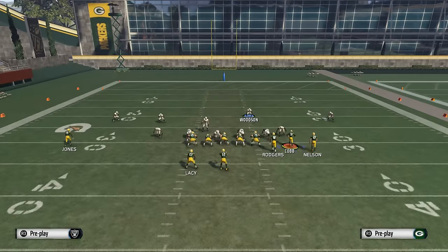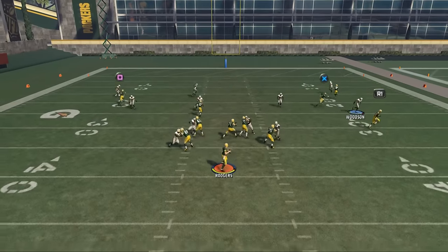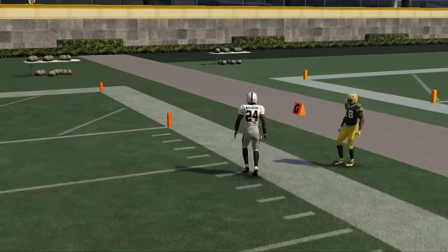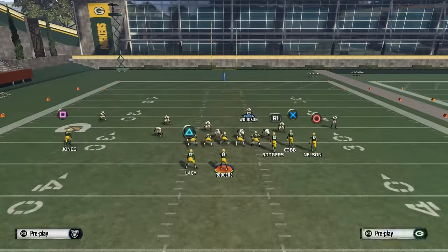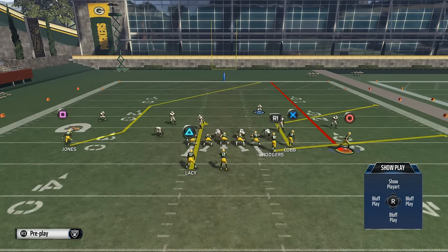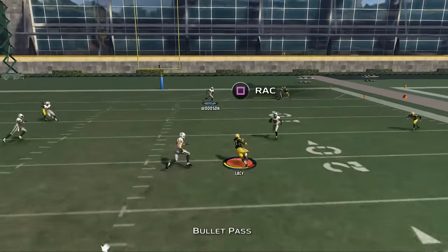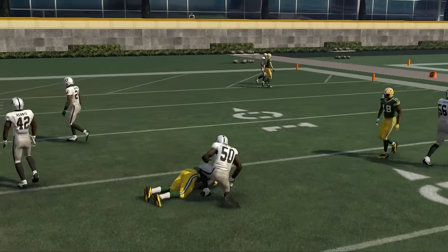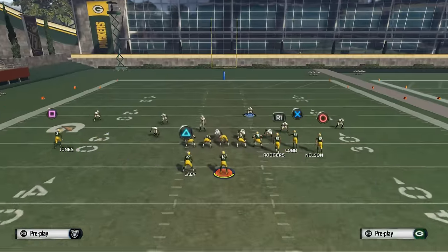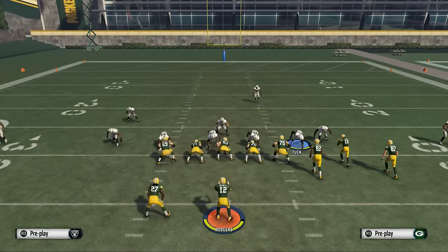Later we're going to talk about how you beat standard coverages. Left, middle, right - here I'm able to pass-lead that corner again, but I have to wait a little bit. Luckily there's no pressure, but it comes from the disciplined coverage they already have on the backside of the field. I can always use this crossing pattern to Lacy, because the linebacker is having to drop into a zone he doesn't want to drop into.